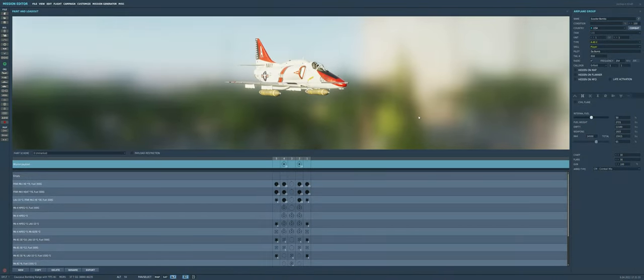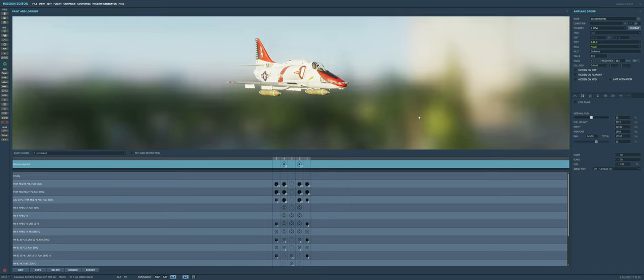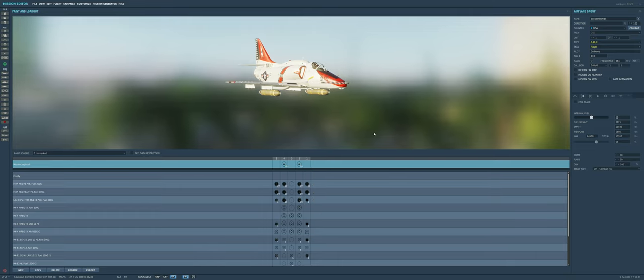You can install them on the inner pylons and you can install up to two per pylon, so you could go with four Cluster Bomb units. You have the choice of installing one of three different versions based on the bomblets they hold: version 1A, 2A, or 2B. As of the time I filmed this video, there was a bug preventing the 2As or 2Bs from working, so we're going to use the 1As.